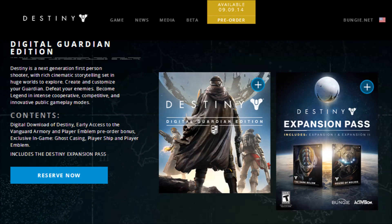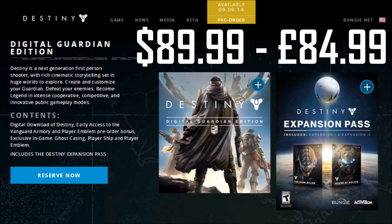First up we have the Digital Guardian Edition. This costs $89.99 in the US and $84.99 in the UK. Here's how Bungie describes this edition.